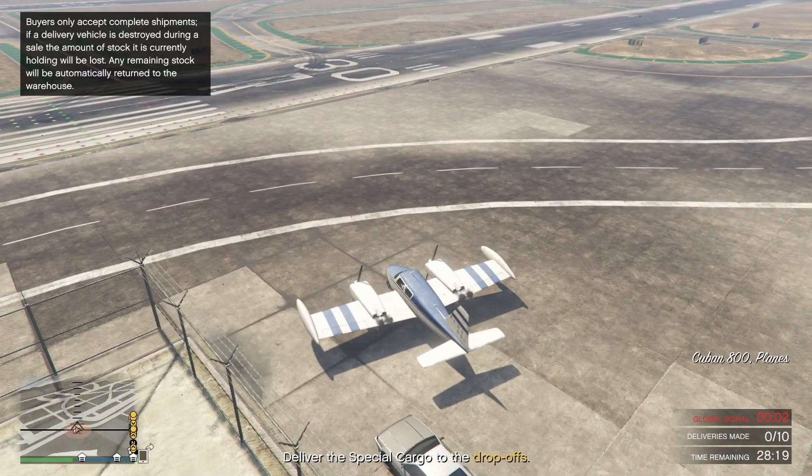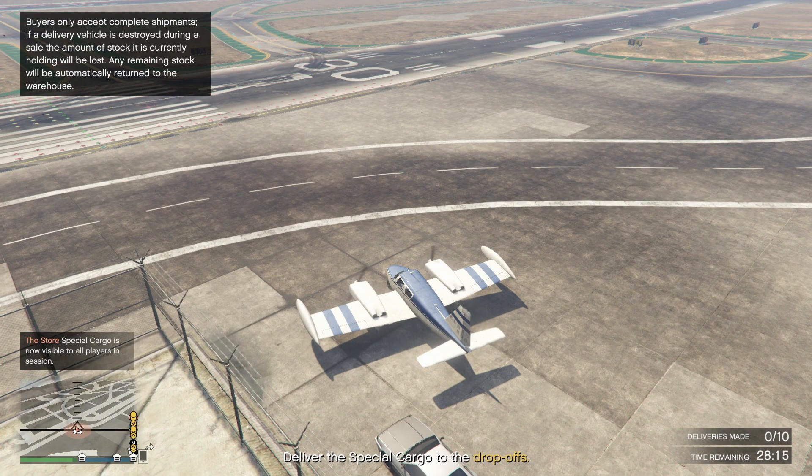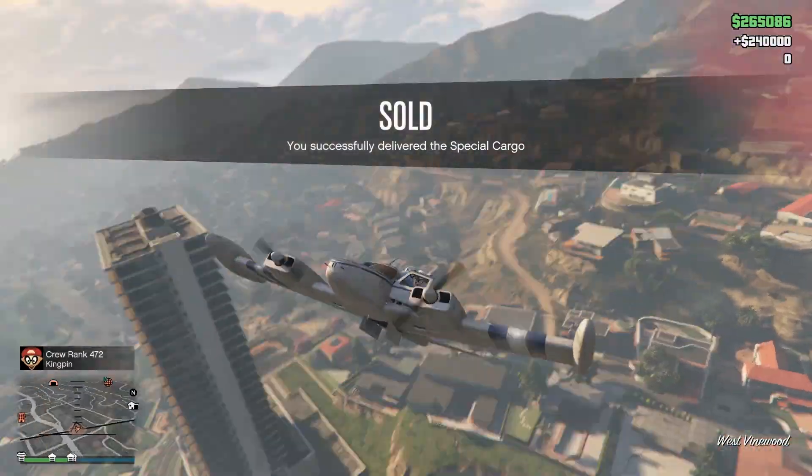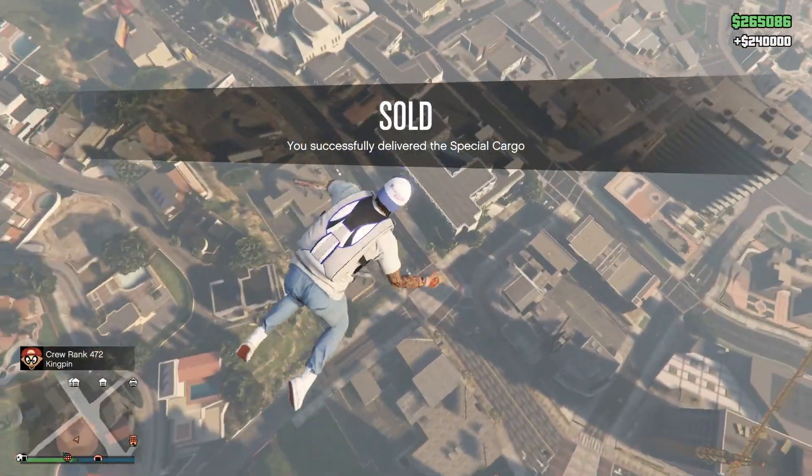The first one was basically they wanted me to fly around the city to drop my crates off, and I had 10 deliveries. I'm going to speed it up so you guys can understand what's going on. Now I'm done — as you can see, they gave me 240k.